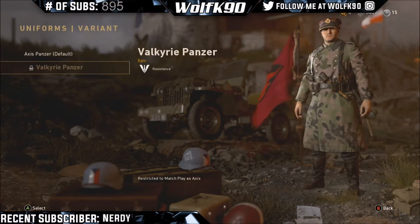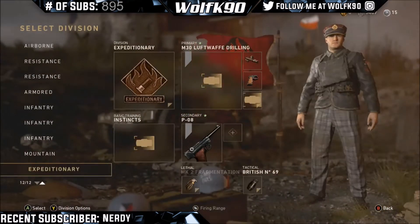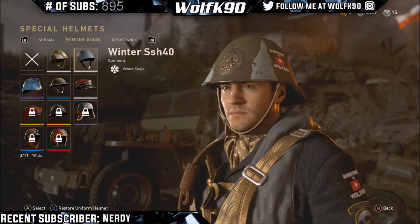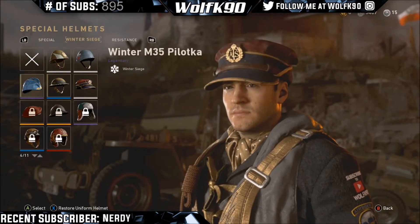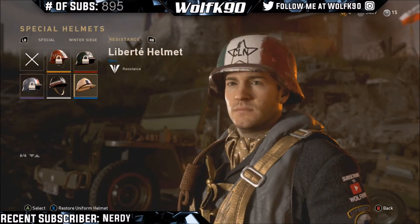And then finally the expeditionary — I just want to show you guys this in case you wanted to change your class or change how you look. They're not anything crazy but you can at least do it now, which is pretty cool. Over here if you guys want to change your helmets, go to the dossier, special helmets, and then here's your prestige helmets and your new ones and the resistance helmets.